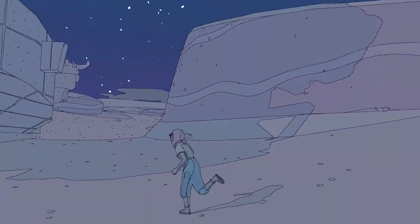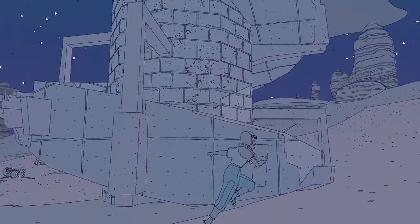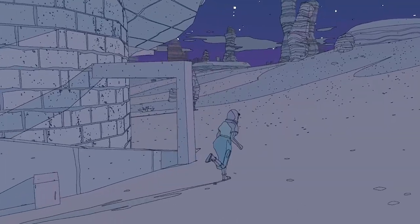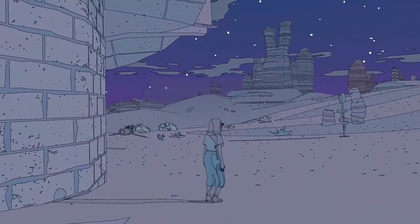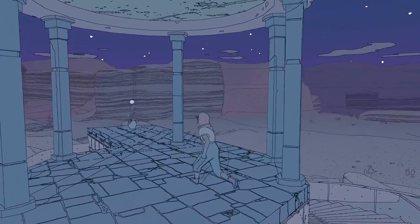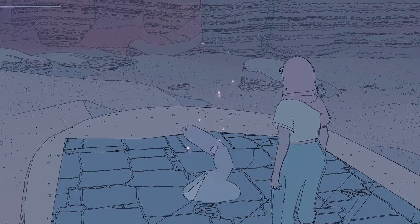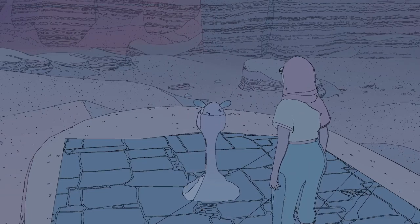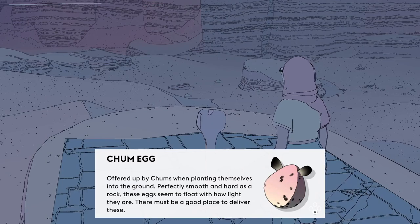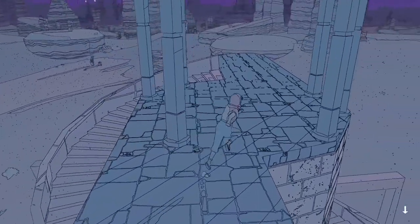Here's an interesting thing — let's see what's here. It's another spiral staircase. We'll climb this, shall we? There are also signposts everywhere, which is rather handy. It's one of you — we're starting to find quite a few of these. Chum eggs! We don't know what to do with these just yet, but we will. They do seem to be the secret collectibles we can find scattered around.